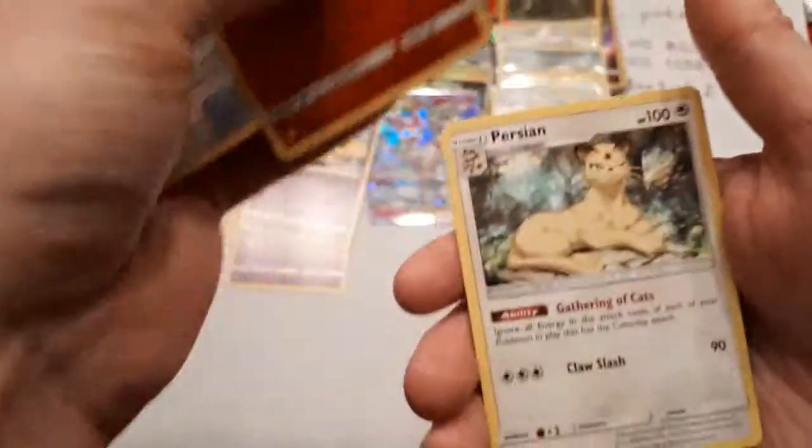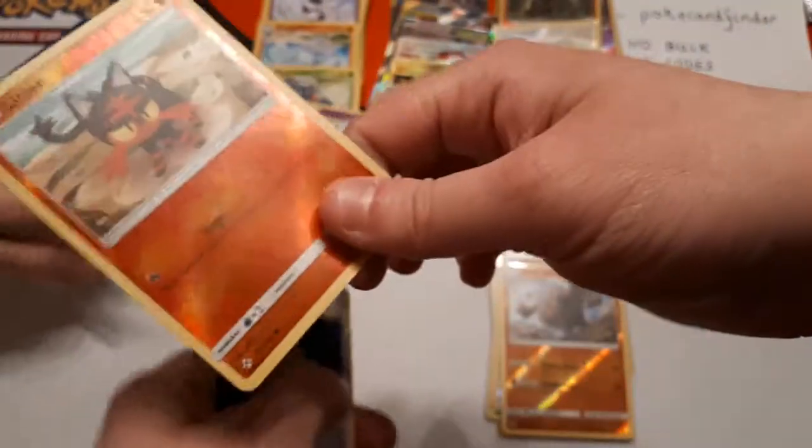Litten is the reverse and the rare is Persian. Three packs to go, my friend — three packs to go.